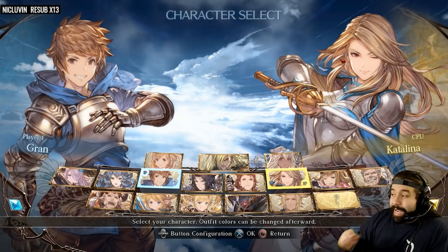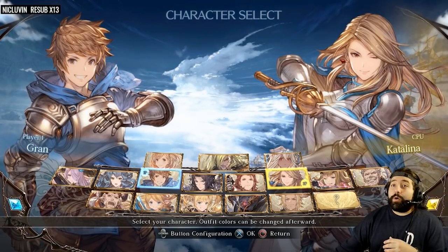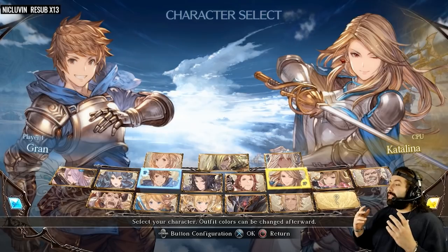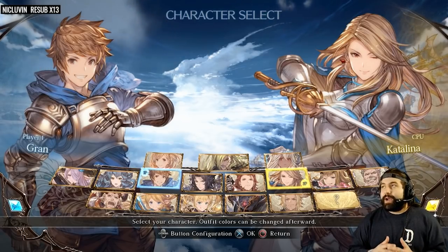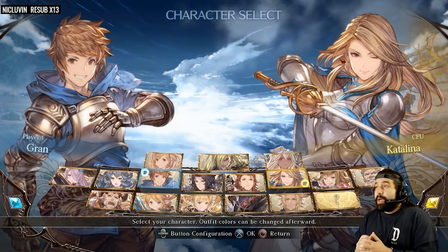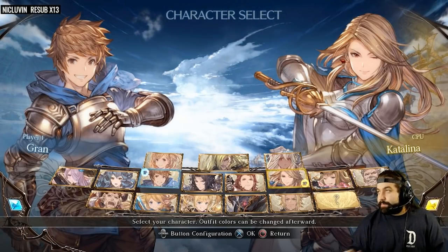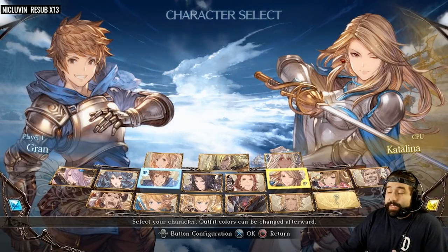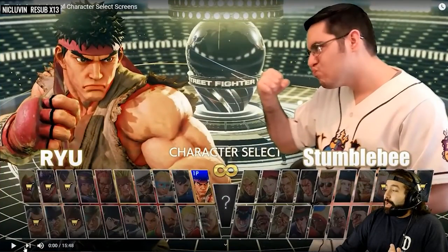BB Tag's character selection screen is the worst character selection screen to ever grace fighting games, period. This video is talking about how underrated and how little most fighting game developers right now are caring about the character selection screen. This video basically dissects the beauty of character selection screens and why they're so important to a fighting game. Because they are.